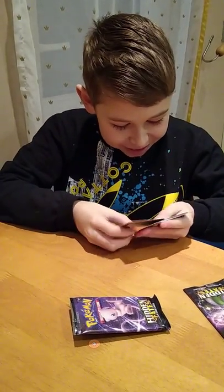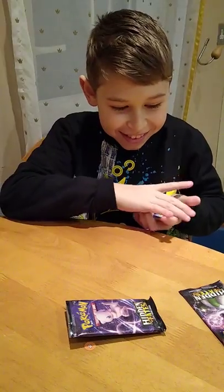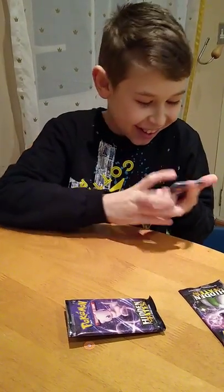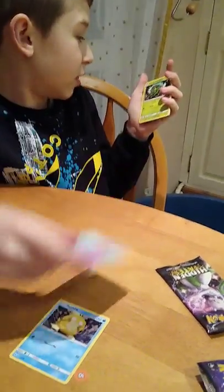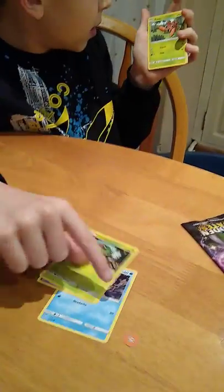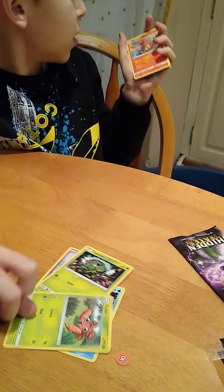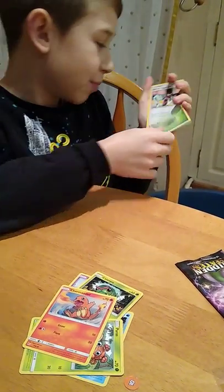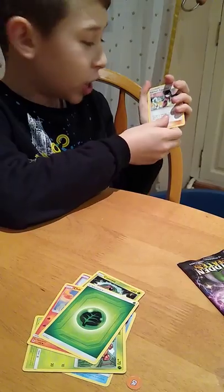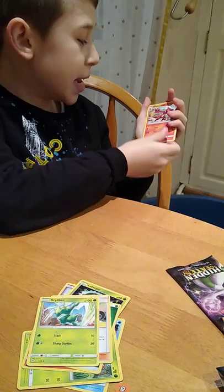Opening pack one — one, two, three, four. Cards side up! We've got Caterpie, Charmander, Green Energy, Sabrina's Suggestion, Caterpie again, and Charmeleon!